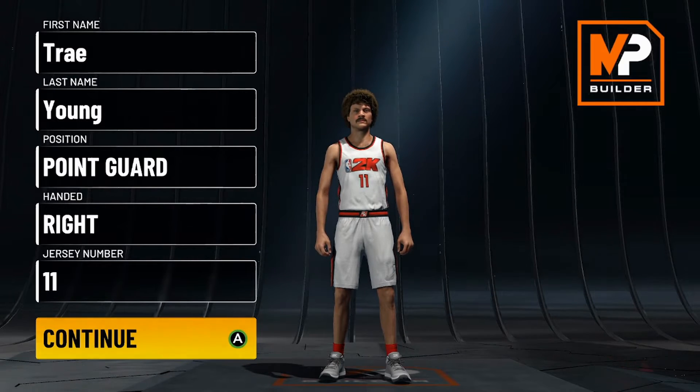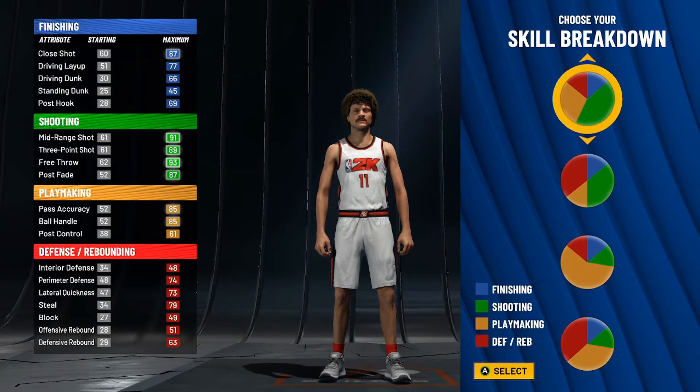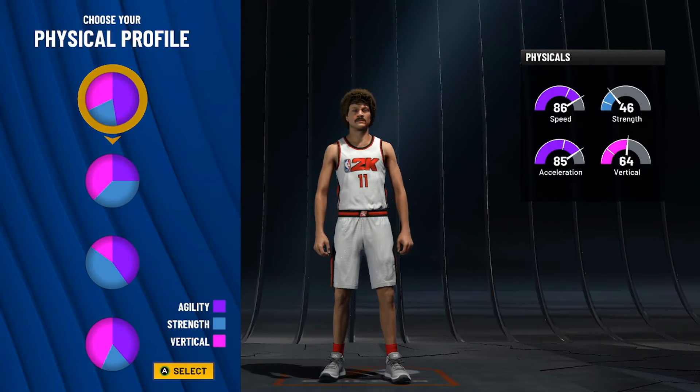Starting off we obviously gotta name him Trey Young, position point guard, right hand, and of course jersey number 11. For the skill pie chart we're going to be going with shooting and playmaking, but with a little bit more shooting so you will only get Hall of Fame shooting badges.